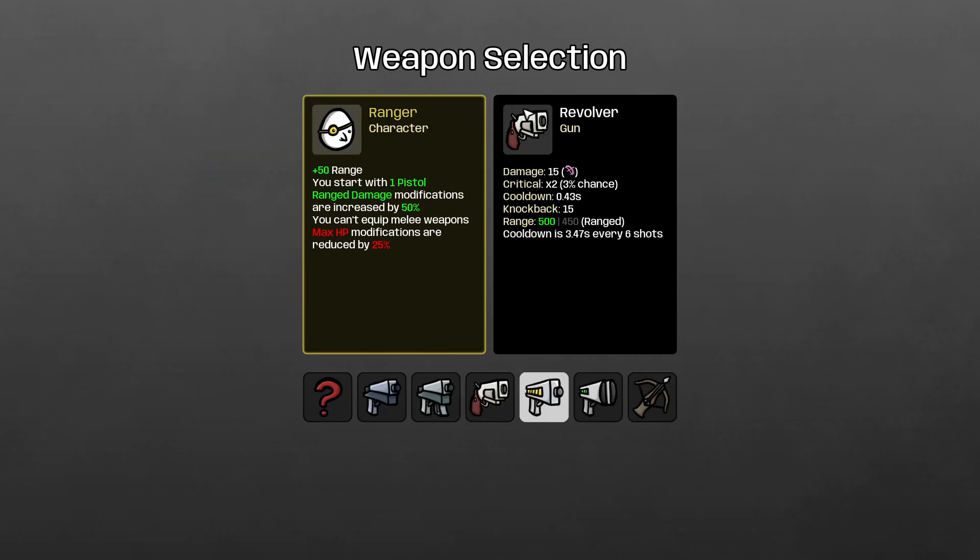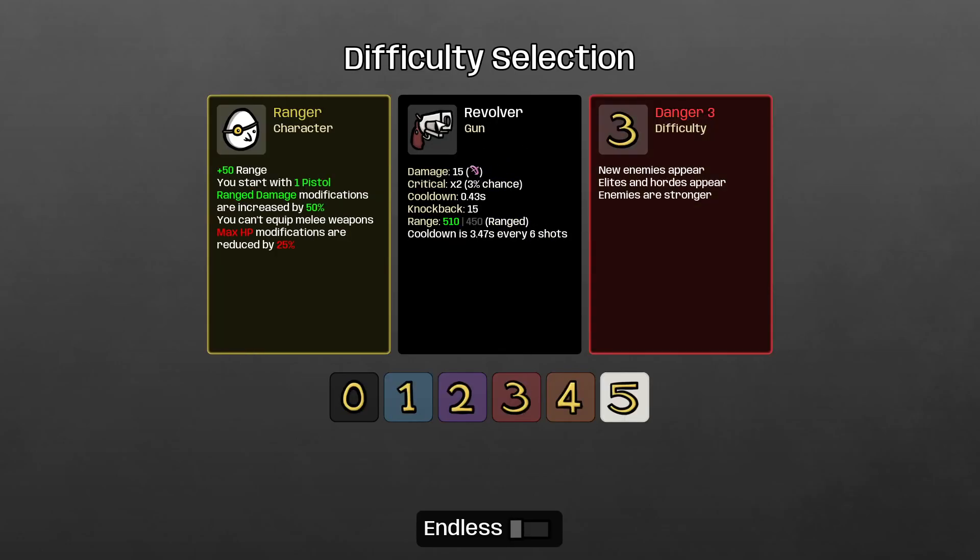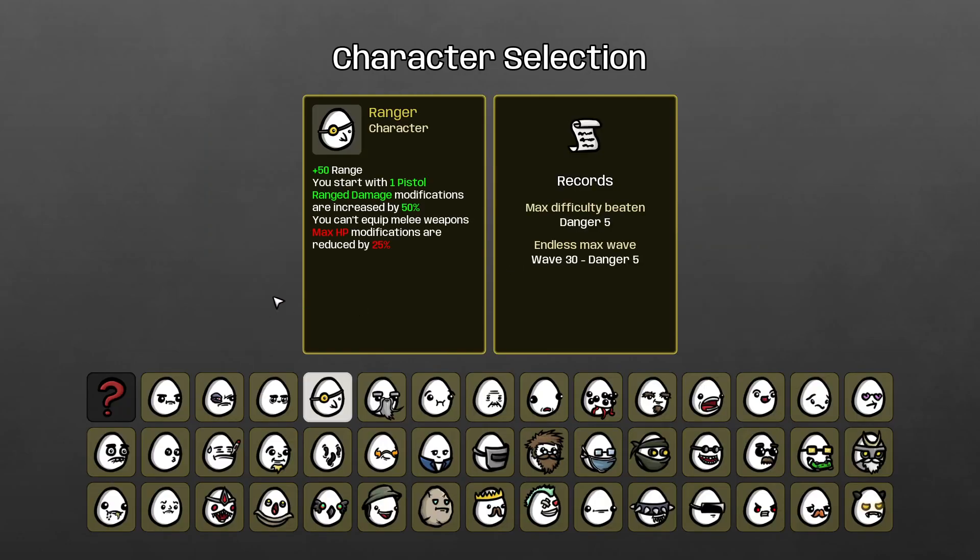There are also special weapons like the revolver. When you increase your attack speed on the revolver, not only does it shoot faster, it also reloads faster. So if you have 50% attack speed increase, both fire rate and reload time scale down accordingly. That's what attack speed does in general.